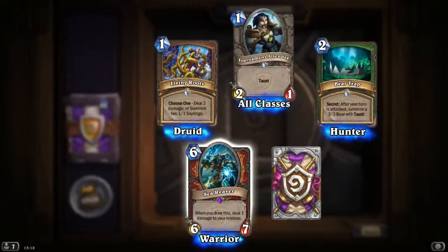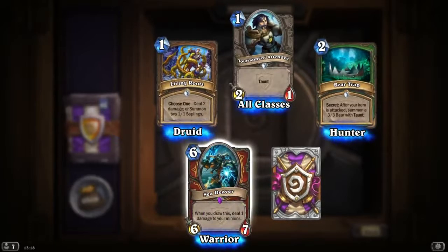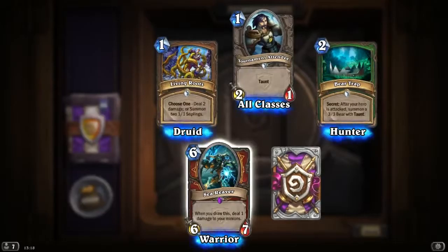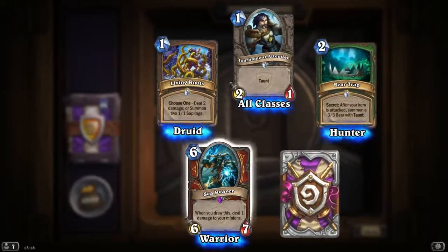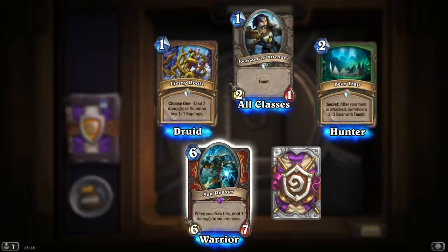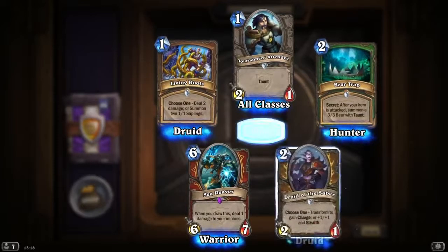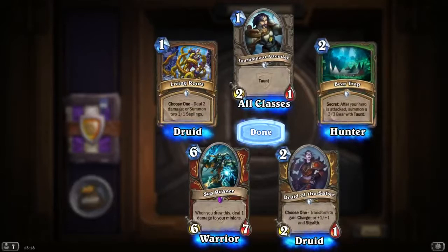Another epic — Sea Reaver: when you draw this, deal 1 damage to your minions. Warrior card, 6 mana 5/6. Looks quite nice — could fit a Grim Patron deck if Fern G is on our side. And another Druid of the Saber.